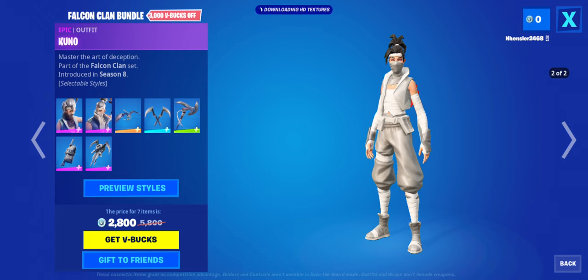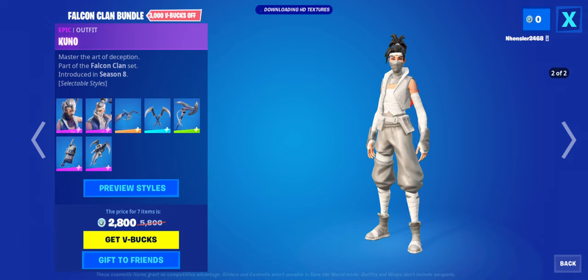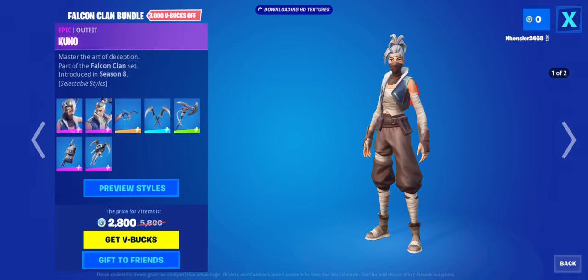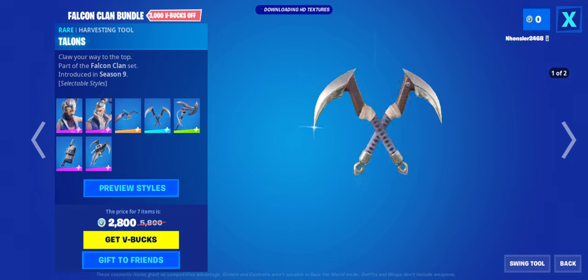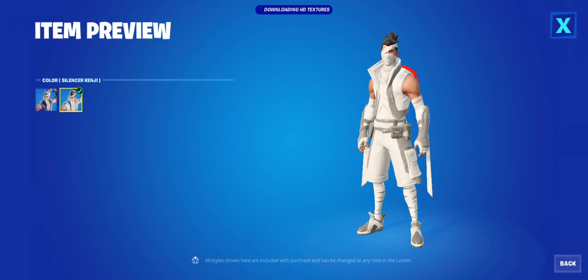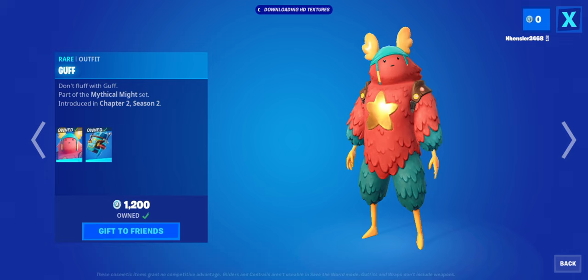The Falcon Clan bundle is back. Honestly this is interesting because it's a skin you don't really see that often. It is sweaty but it's still really good because it looks pretty comboable. I think you finally got the white style added around this update or maybe a little later. If you want to get something, I'd personally go with the glider, maybe the one talent pickaxe, and for a skin I'd probably go with Kenji because it looks pretty good by itself and the white style looks really comboable.